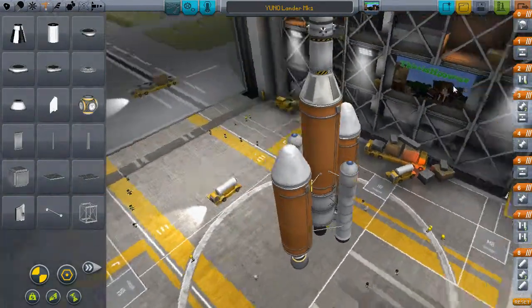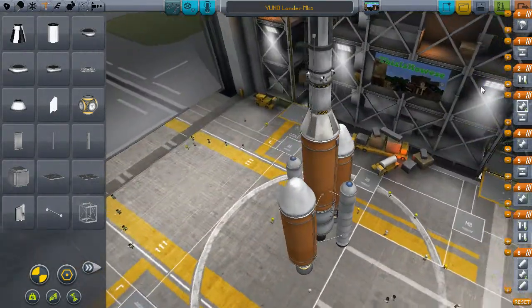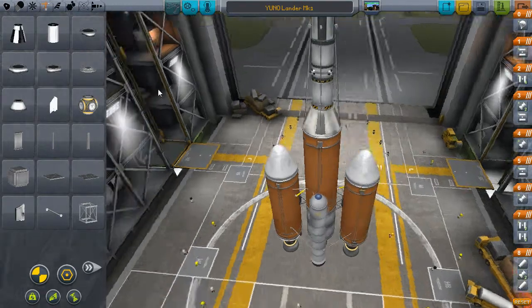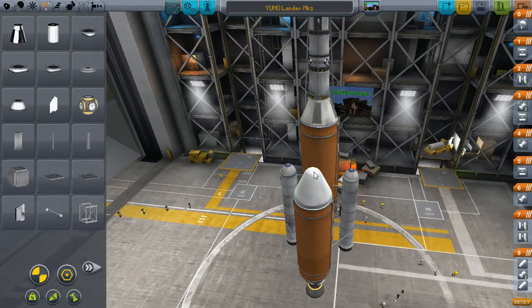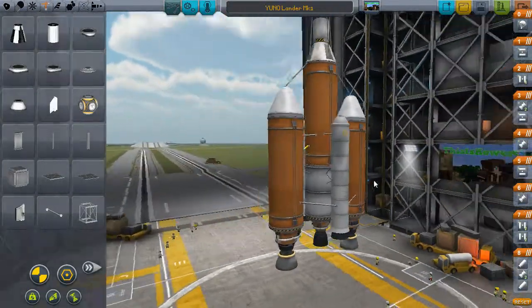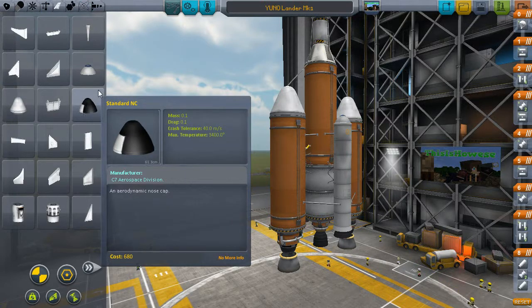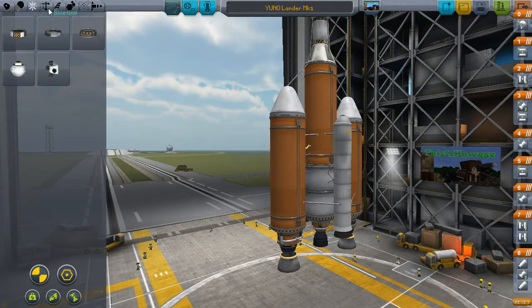We need to do something about this long nose cone bit here — we'll put some struts up here. Well done Alex, just well done. Let's put one more here just for the hell of it, because this rocket's gonna need all the strength. I have no clue if this will actually work, and I'm not even sure how long I've been recording — this has been taking forever. I should've pre-built the rocket.